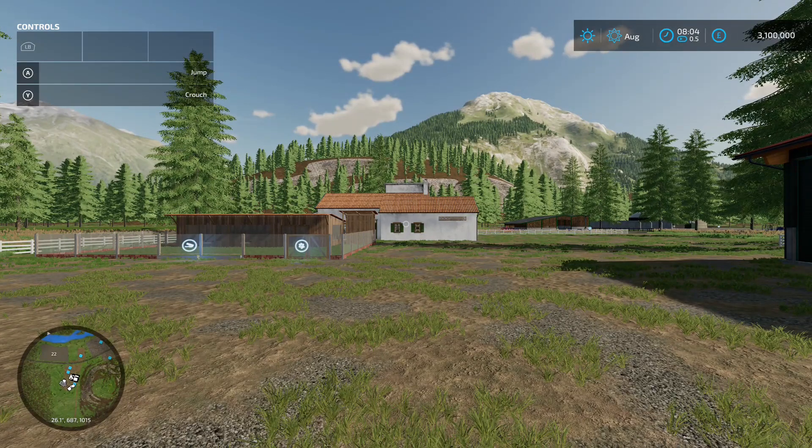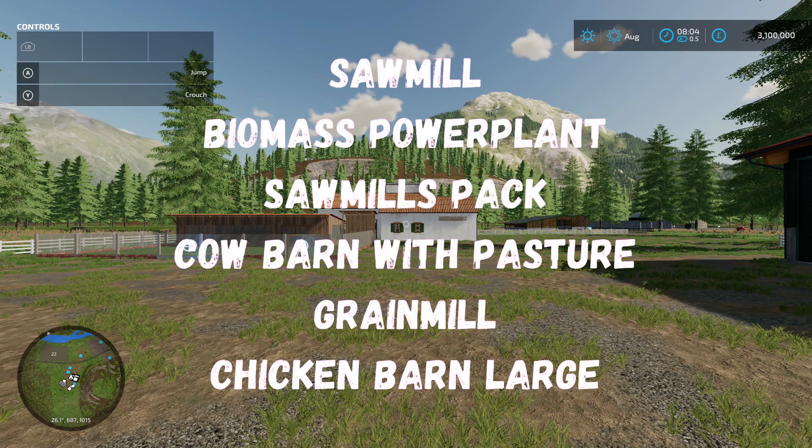There are a couple of things you'll need to download as well. This map requires the Sawmill by Zolosox, the Biomass Power Plant by Vertex Design, the Sawmills Pack by Kimonos0397, Cow Barma Pasture by Missy B, Grain Mill by Gamer HZS FSH, and a Chicken Barn Large by Lost Gamer Virgamini Modding and Graniero.